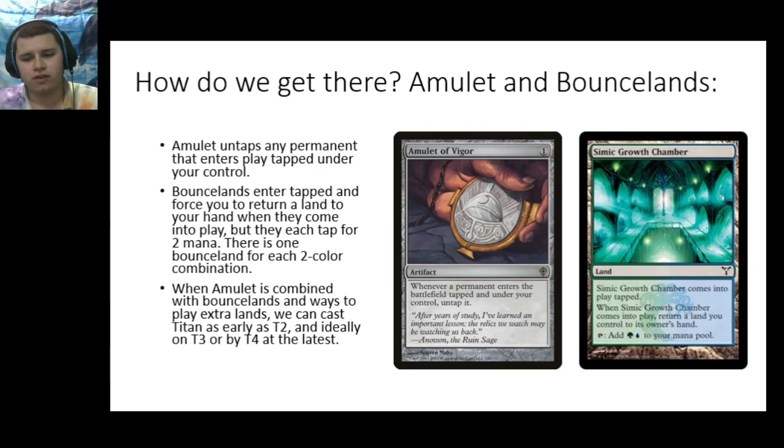These interact very interestingly with amulet because you can, with an amulet out, play Simic Growth Chamber, stack the triggers so that the bounce is the last thing to happen, untap your Simic Growth Chamber using the amulet ability, float two mana, and then pick up any land — it could be the Growth Chamber itself or any other land. So basically, in combination with amulet, these bounce lands tap for two mana, and using additional land plays we can ideally cast our Titan on turn two, turn three, or turn four at the latest.